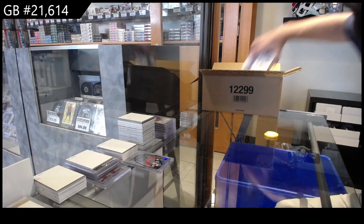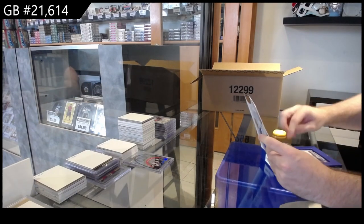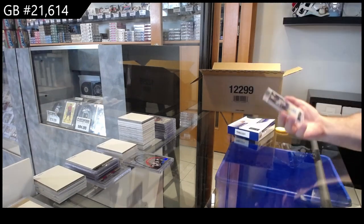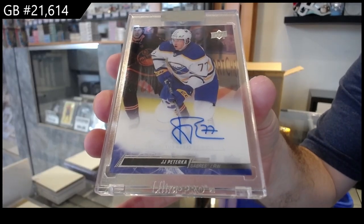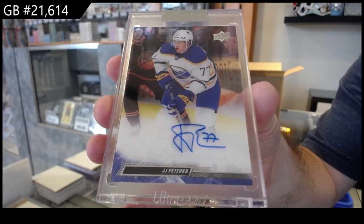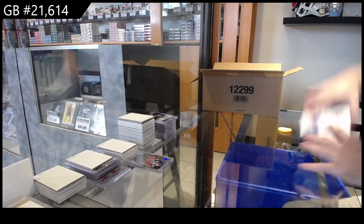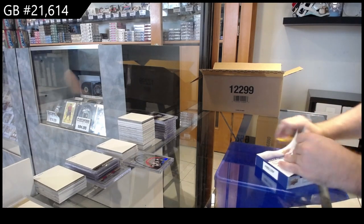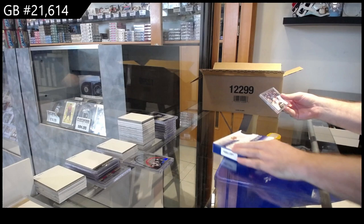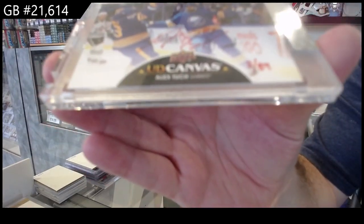Hoping we get a little better — it's been kind of a slow case so far, but some solid ones. That's a decent name — we've got a base auto of Peturka for Buffalo. The Luke is one in 180, so one every 12 cases. That's not too bad. Could sadly be the hit of the case. We've got number 89, a canvas auto — Alex Tuck.